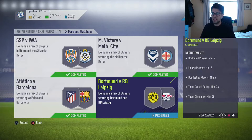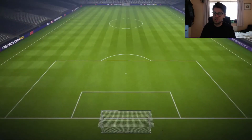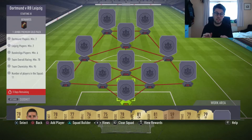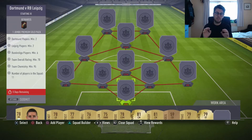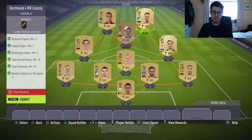With the last one it's Dortmund against Leipzig. You need two Dortmund players, two Leipzig players, six players from the Bundesliga, minimum overall rating 78, 95 chemistry, and 11 players in the squad. Easy as that.